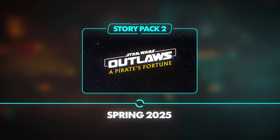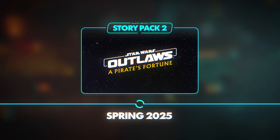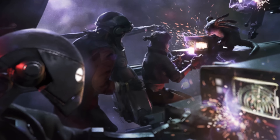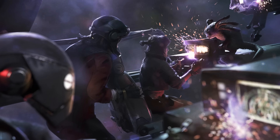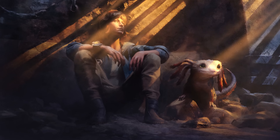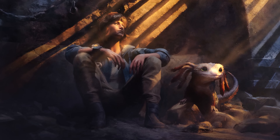The second story pack, A Pirate's Fortune, will be available in Spring 2025. Kaye, Nyx, and ND5 are launched on a perilous treasure hunt with legendary pirate Hundo Onaka, offering them a chance to turn their fortune around.